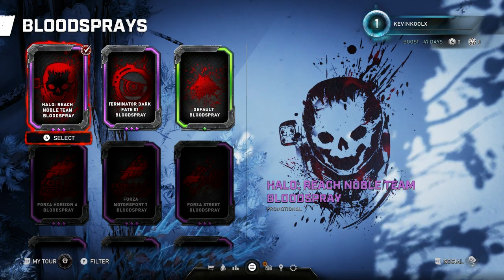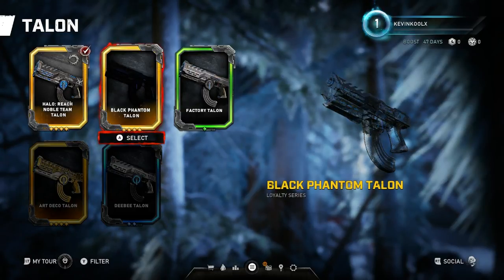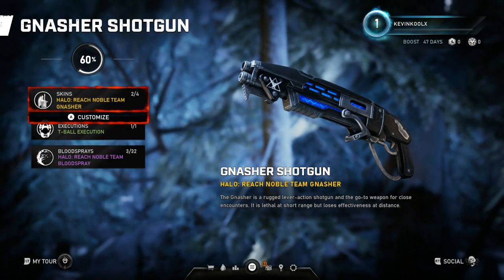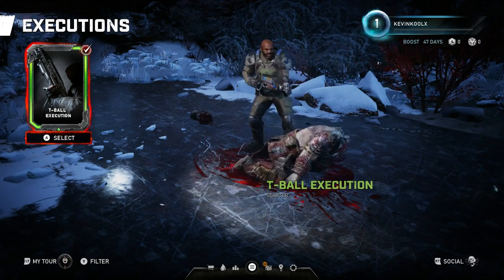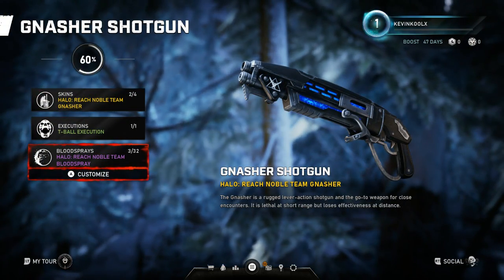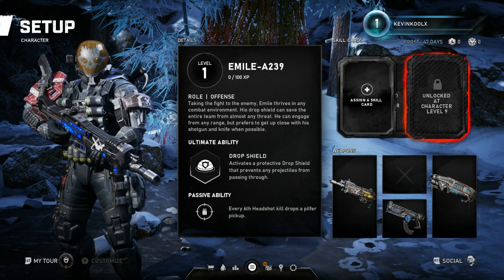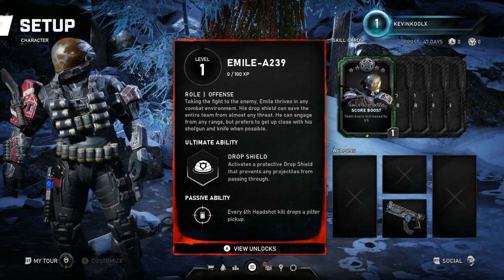There are various other blood sprays like the Terminator and the default one, but obviously as Halo fans we're going with the Emil blood spray. Your sidearm also has a cool phantom orange look along with a Noble Team camo. The same assassinations and blood sprays apply to that weapon as well. The Gnasher shotgun also comes with its own Noble Team version, with the same executions and blood sprays. The Noble Team weapon skins even have a detail that looks a bit like the Dumb AI from Reach inside the weapon — such a nice touch.